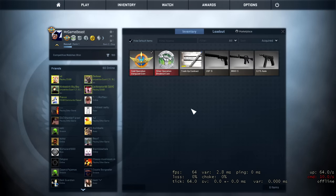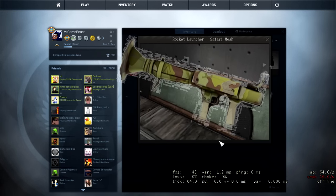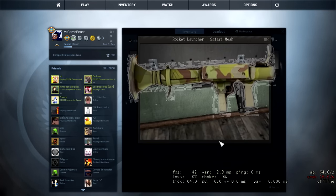All right guys, coming out with the new gunmetal skin for Team Fortress 2. Here it is — look at that. That is just so beautiful. That is the stat track field tested safari mesh rocket launcher. That looks great in my opinion. I'm so glad I spent 20 cents on this.